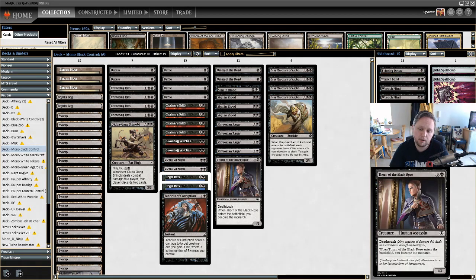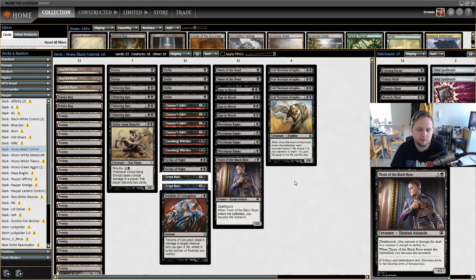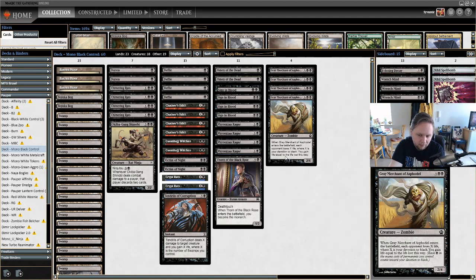In the card advantage suite we also have one Thorn of the Black Rose — three and a black for a 1/3 with Deathtouch. When it enters the battlefield you become the Monarch. At the beginning of your end step you draw a card, and whenever a creature an opponent controls deals combat damage to you, you lose the Monarch and they gain it. With all our removal, the likelihood of them getting creatures through is quite low. We're only running one because four mana for a 1/3 Deathtouch isn't great and it still dies to Lightning Bolt.